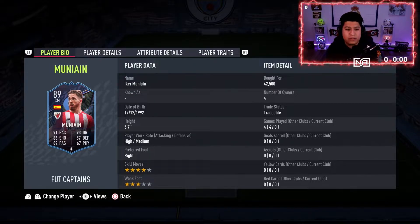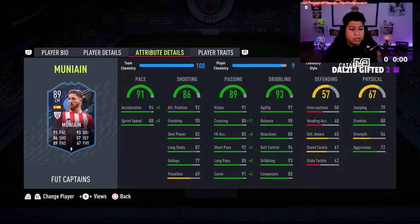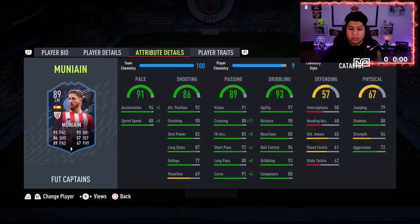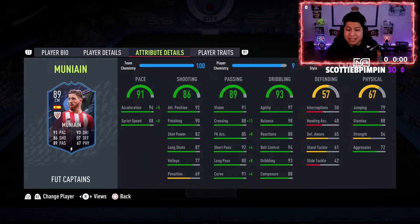This guy does have four-star skills and three-star weak foot, so the three-star weak foot is not my favorite thing about him, but we are going to be playing him on the wing — left wing, left CAM, whatever. I think he'll be good. Striker-wise he can also play striker. Really good finishing, pace is 91. We're putting a Catalyst on him since he'll be playing left mid/left CAM to get the best attributes — passing especially for those crosses basically maxes it out. Passing is really good in general, dribbling looks phenomenal, and his physical stamina is pretty good, though strength is not the greatest.